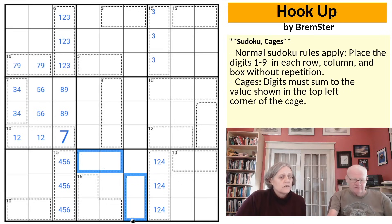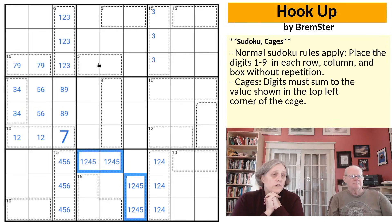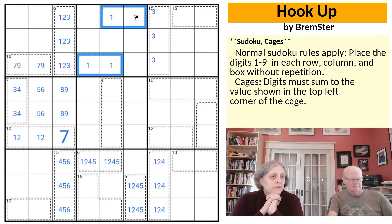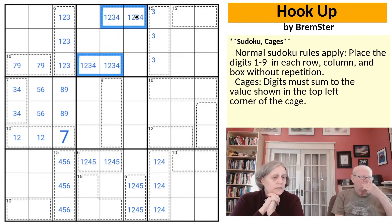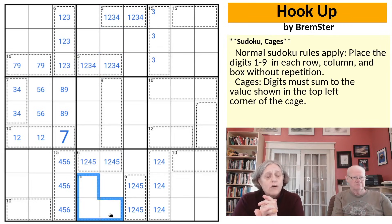We can do the same thing with the two 5 cages in box 2 — one's a 1, 4 and the other's a 2, 3. Between them they use those up. But now that 16 cage: the smallest it could be would be 3, 6, and 7, and that already makes 16. So that is a 3, 6, 7, leaving us with an 8, 9 pair.